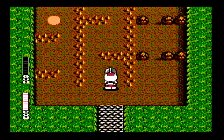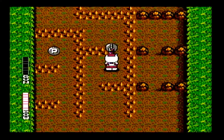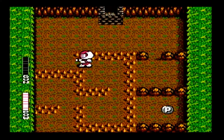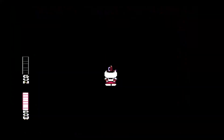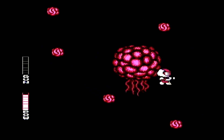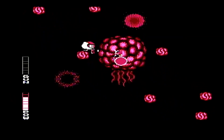Grenades take out enemies much quicker than the regular shot, which is good against tougher enemies like these guys who take multiple shots. Now they're dropping three-way missiles. Your tank has a main shot, but pressing down and B gives you a secondary shot. There are three secondary shots: homing missiles, a lightning pill that shoots a bolt of lightning straight down from underneath the tank, and three-way missiles which shoot a spread — one straight ahead, one upward, and one downward. That spread is good for taking out small, tiny enemies.